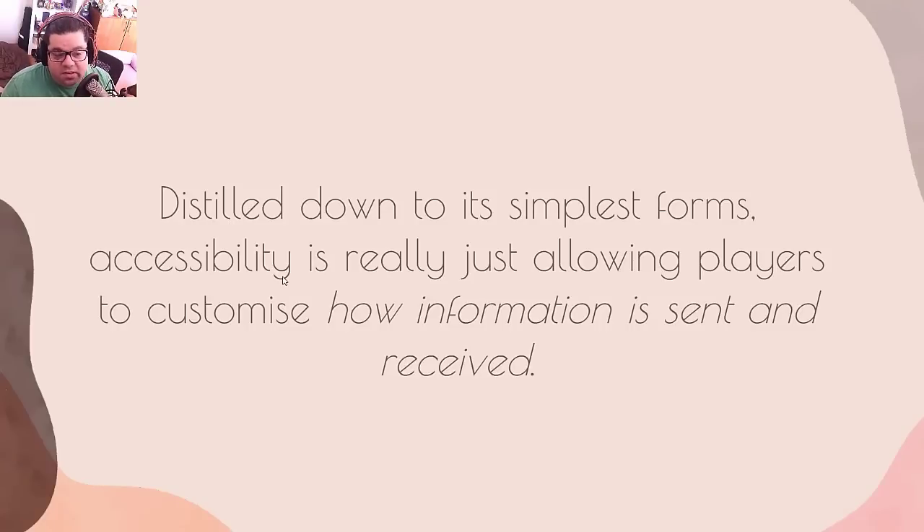Distilled down to its simplest form, accessibility is really just allowing players to customize how information is sent and received. Accessibility is usually an arcane blanket term meaning a lot of different things. If we just simplify it, all we're really doing is broadening the ways that the game communicates to the player and the player communicates to the game. That's it. That's all it is.